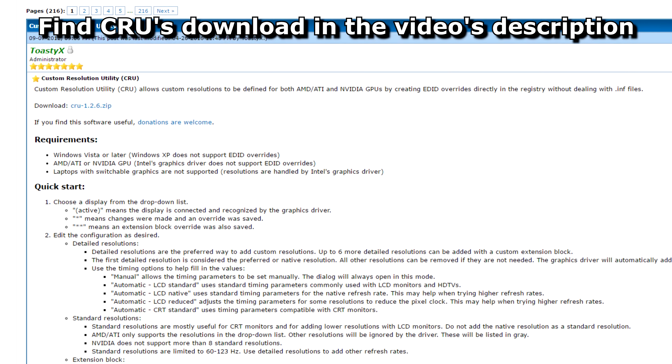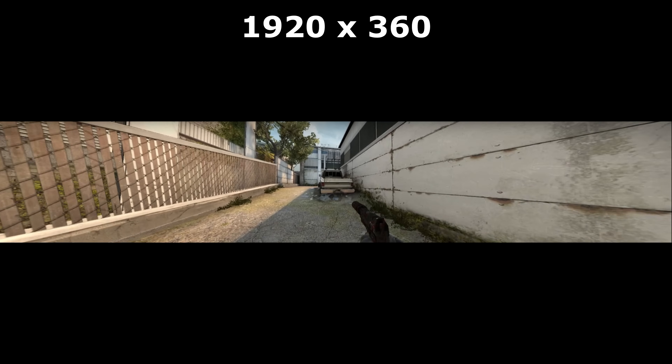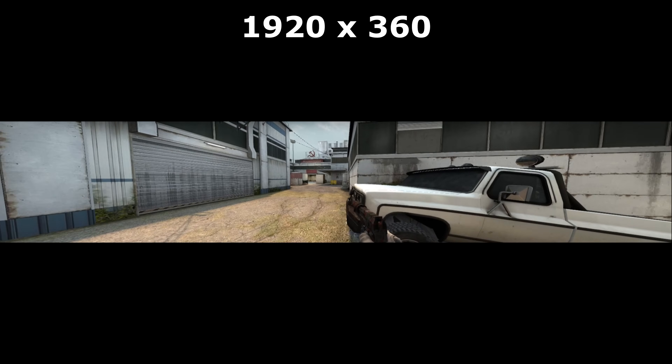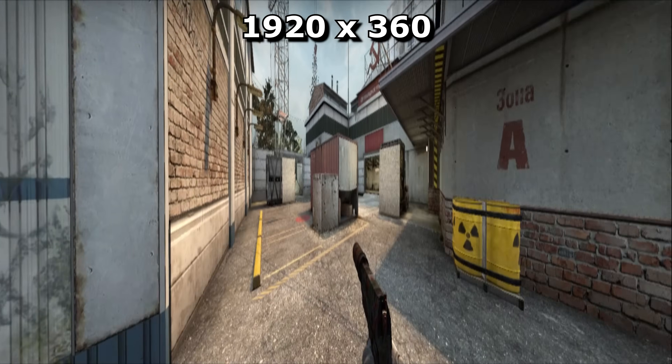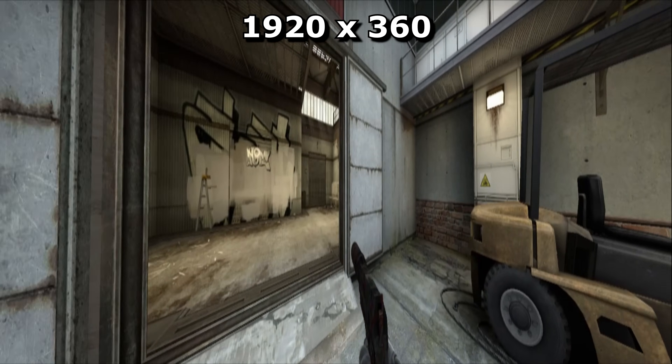You can force custom resolutions using a program like CRU, but I don't want you to blow up your monitor so I won't be covering it in this video. Plus, strange things happen when you stretch it to fill your monitor. They're still the same maps and you'll still move just as fast.